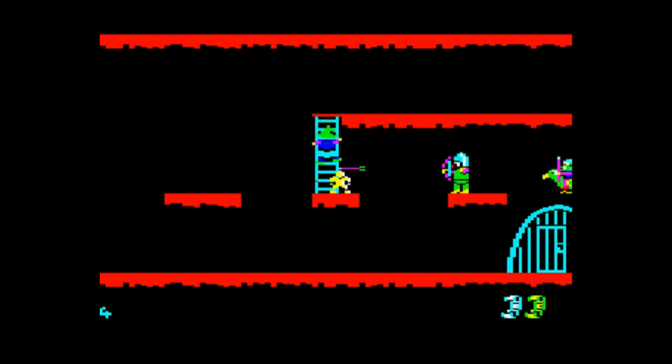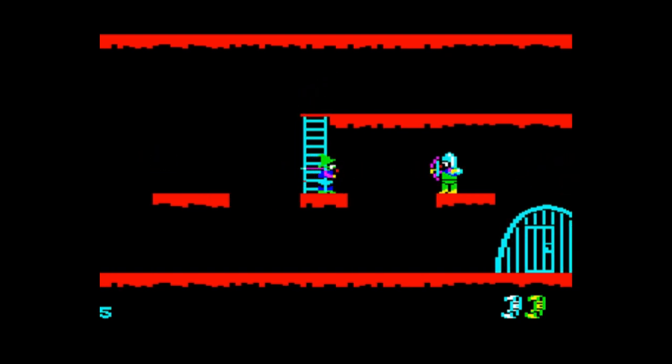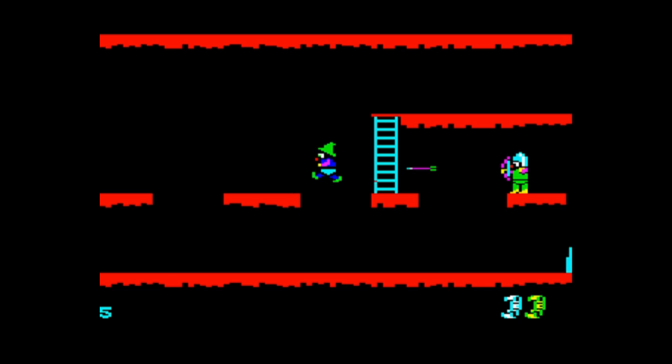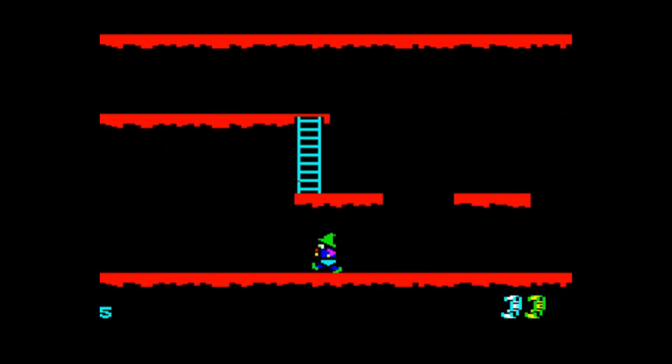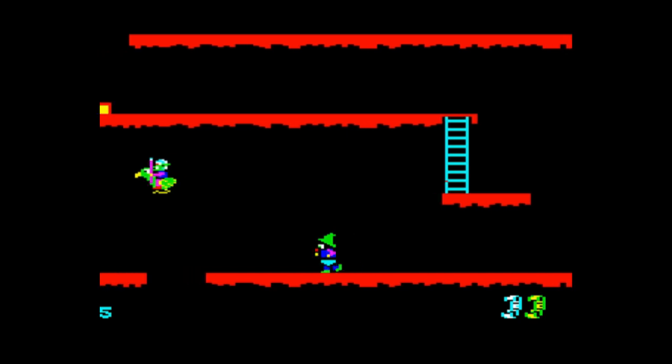I have seen some videos on YouTube of people making surprising amounts of progress with Wizardor without any cheats at all. How they're able to do that, I don't know. You must have had to have played this game for hours and hours and hours and have just almost learnt through muscle memory when to jump, when not to jump, when to wait. That sort of jelly baby looking thing is an extra life — can you imagine how valuable that would be if you were playing this without cheats on Wizardor?